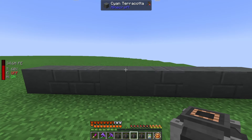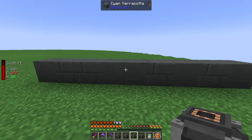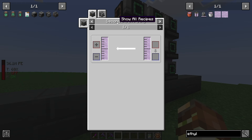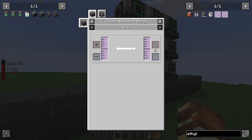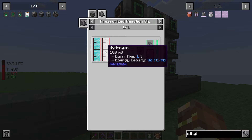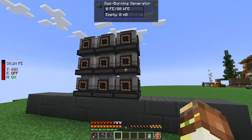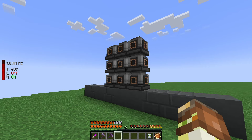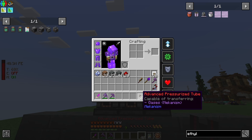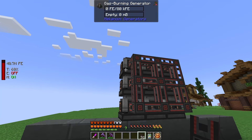Let's place all nine gas burning generators, basically centered on this wall — three in the middle, stacked on top of each other in a three by three. The gas burning generators use ethylene as fuel — not liquid ethylene, just normal ethylene — which is created inside the PRC, the pressurized reaction chamber. We get 100 millibuckets of ethylene by using two biofuel plus some hydrogen and water. The biofuel comes from crushing moss, and the hydrogen comes from the electrolytic separator. On the backs of all the generators we put advanced pressurized tubes to provide all the ethylene.